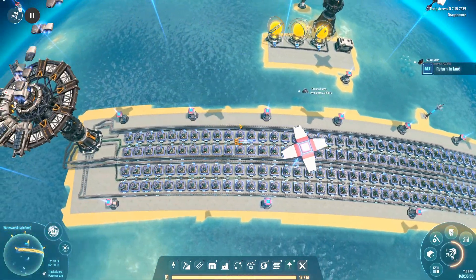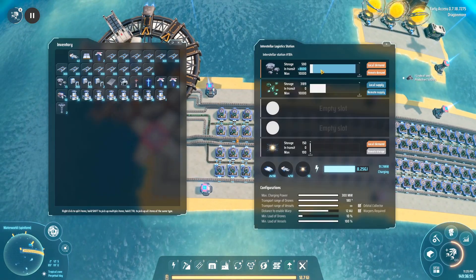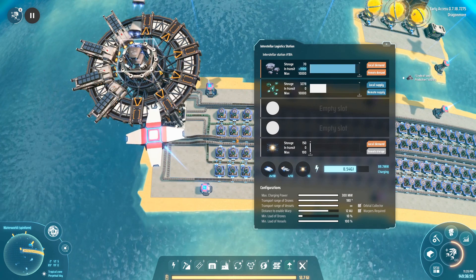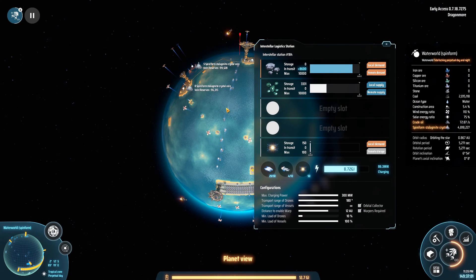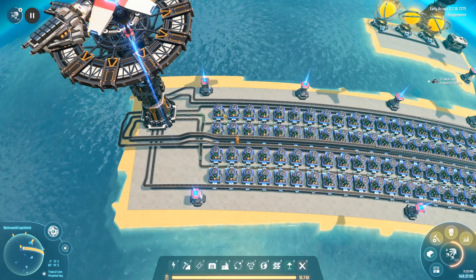300 smelters take so much stone that even with two logistics facilities constantly trying to pull in stone, it is not enough to keep up.